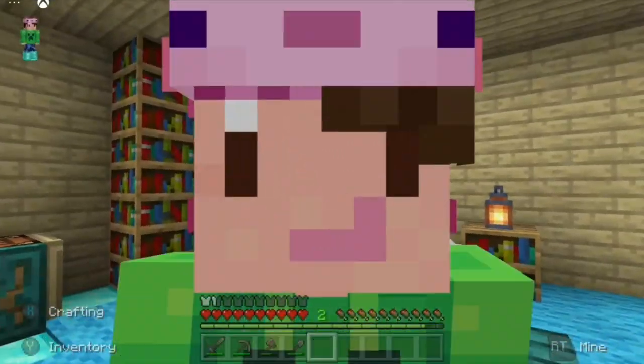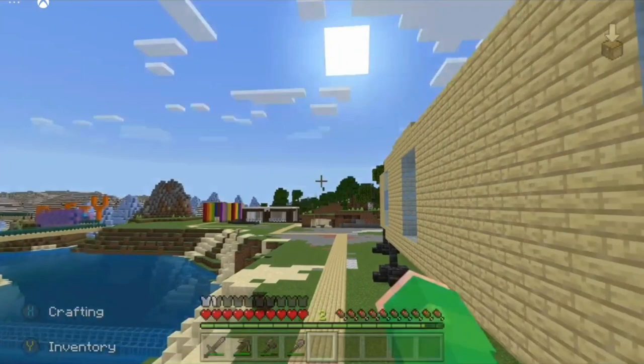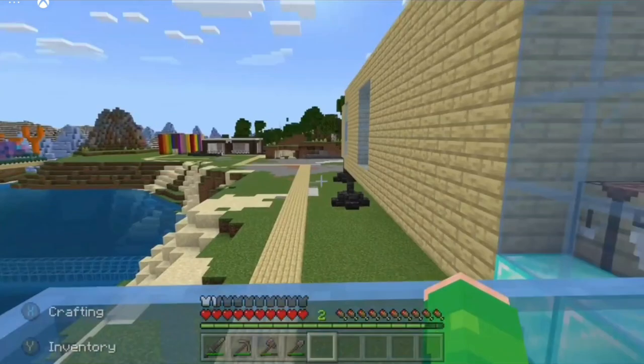Hello everyone, it is Button the Omnichir here and welcome back inside Button's World. As you can see, that area over there is starting to look very full with the sweet shop, but there's still room for something over there. If I get rid of that mountain, there could be another shop going in there, or maybe not even a shop.